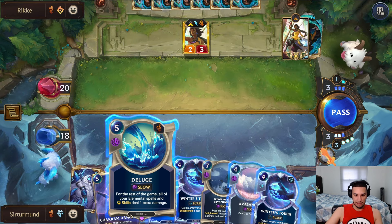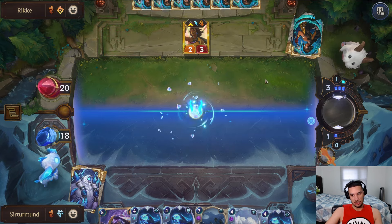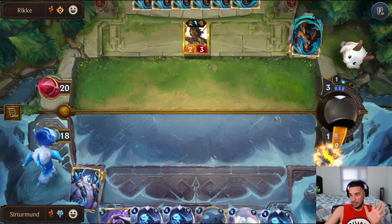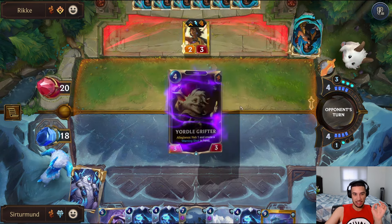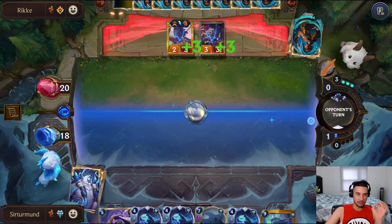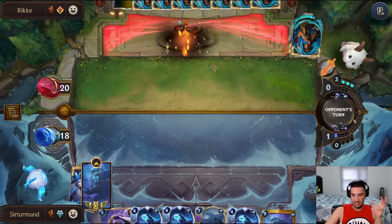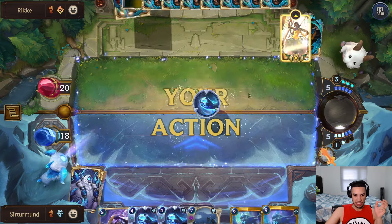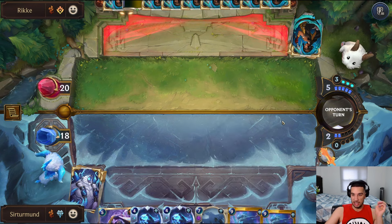This is probably one of the few chances we'll have to actually use Deluge. The opponent literally cannot develop anything - they just have to attack with Nila. They actually develop, so we'll go Avalanche and kill them both. They got to nab something from me - interesting, they're playing the Golden Grip. This is slowing me down because now we're not ramping to Volibear, and Volibear is just going to blow up everything the opponent has.